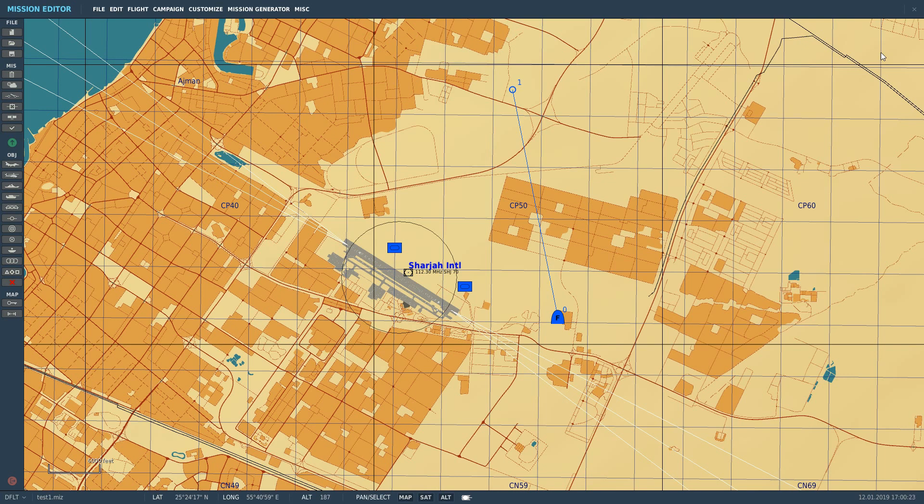There are several different types of navigation in the Mirage. The primary is INS, Inertial Navigation System, used mainly for waypoints and bombing. The secondary is TACAN, Tactical Air Navigation, for general navigation to air bases and air-to-air refuelers. The third is ILS, Instrument Landing, for bad visibility landings. And the fourth is ADF, Automatic Direction Finding.